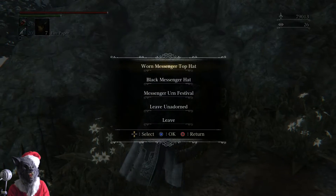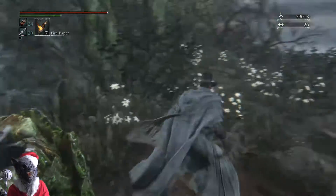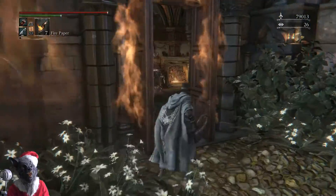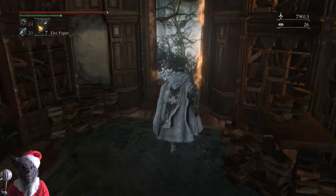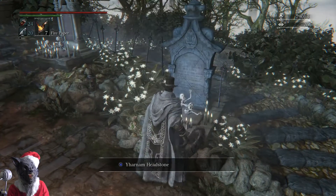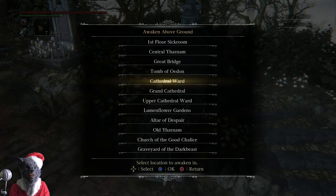Let me quickly change that — one messenger top hat. There we go, that's better. Now, that bell you just found is for summoning NPCs in the Old Hunters to help you fight. It's not for anything else, just for that. But what you want to do now you've picked up those items is come over here to Cathedral Ward.